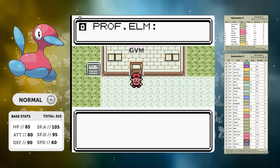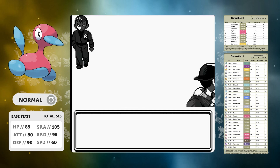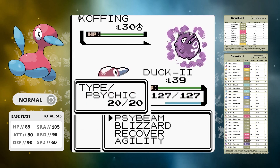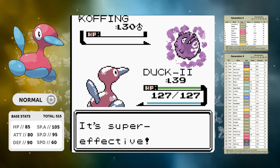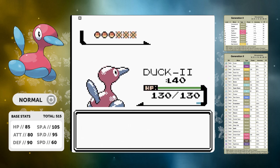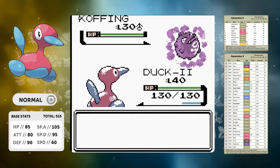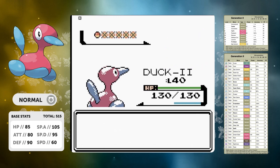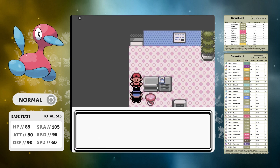That kicks off the second half of the Rocket sidequest, and we can see how we do against the executives. This one has six Poison-type Pokemon, so with Psybeam this is going to be a complete whitewash — just handing us experience. It's literally just us going 'give me your experience.' We nearly get up two levels in just that one fight.